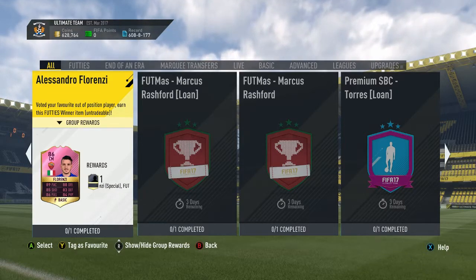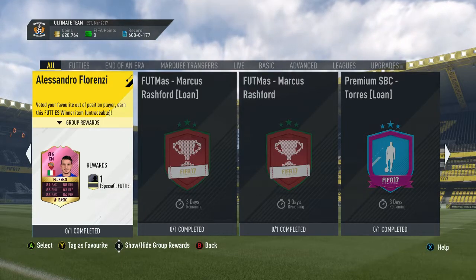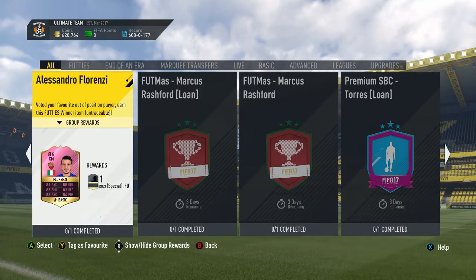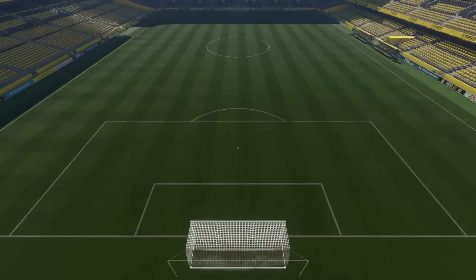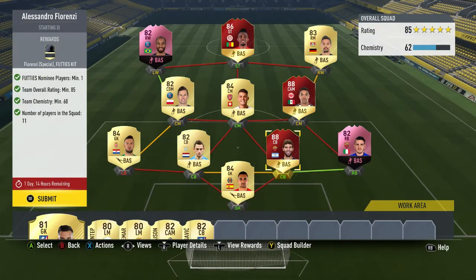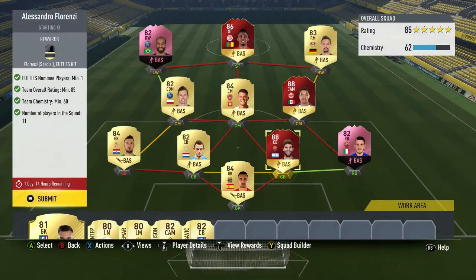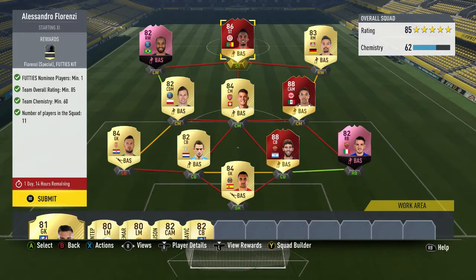Now this Florenzi card — he is 5'8" but he looks like a Kante. He is so good: 89 pace, 85 shooting, 86 passing, 80 dribbling, 83 defense, and 84 physical. At that CM position he's going to be a menace. I'm going to try him instead of Kadira potentially and see how they both compare — Kadira's got the height, but Florenzi's got the pace and all that sort of stuff.